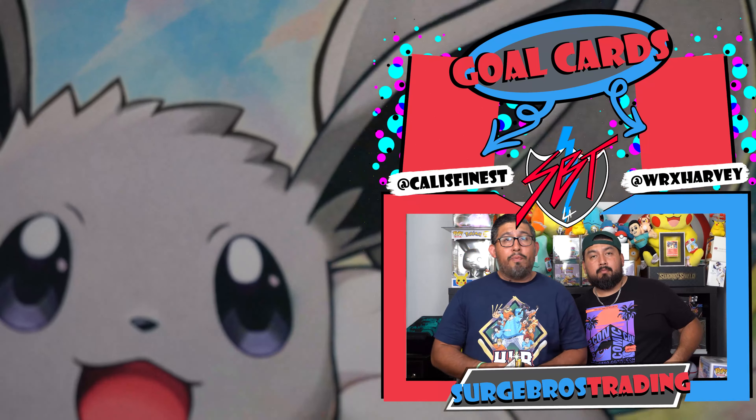Harvey's going to open up the Sylveon, Glaceon, Vaporeon, and Espeon ETB. I'm going to open up the Flareon — that fire one. If you guys saw last video, Kay did get a black-and-white era card, so go check that out. Cali's going last because he's pulling the heat. He just wants to open up the packs.